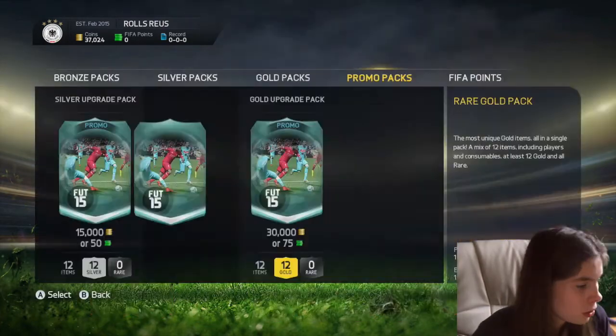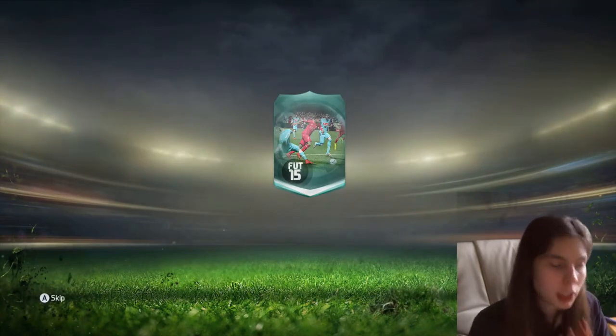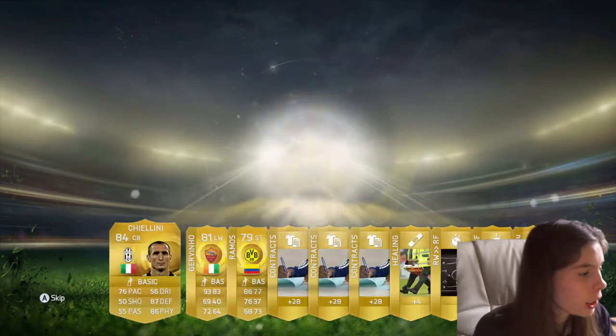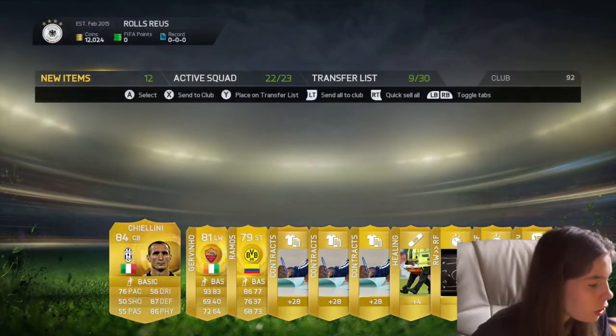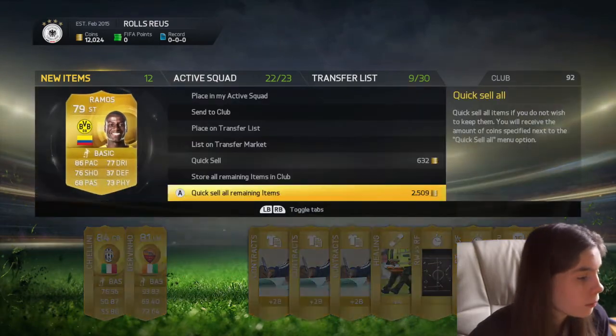The last pack — let's see what we're going to get. We get Cialini and Jovino — that's a pretty good pack, a sweaty pack as well.